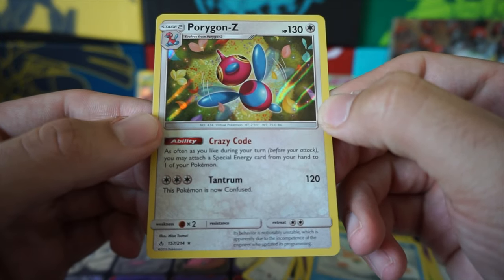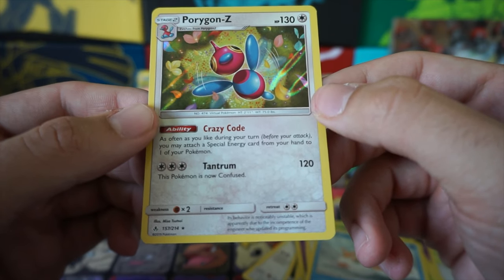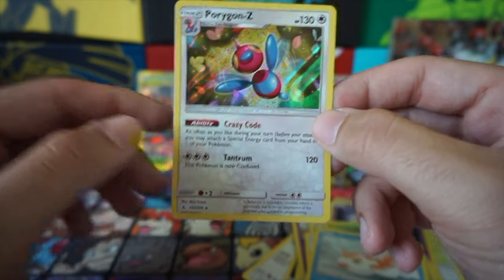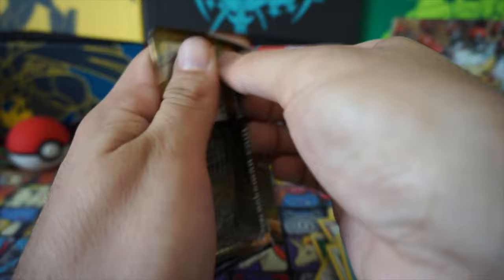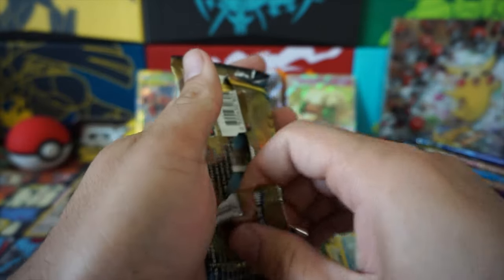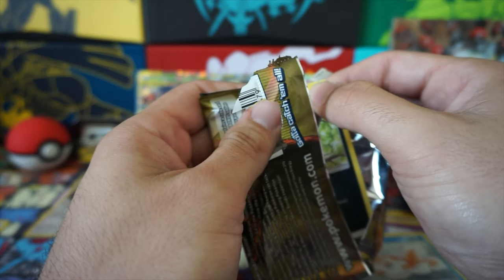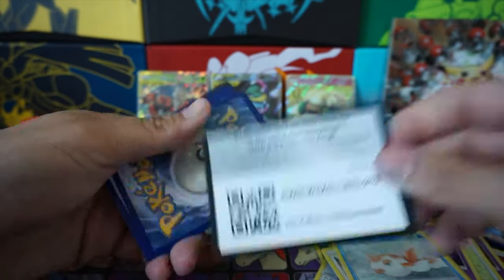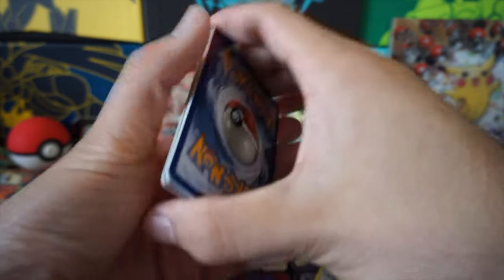Let's read this ability. It says: as often as you like during your turn, before you attack, you may attach a special energy card from your hand to one of your Pokemon. So this is an extra free energy attachment — it's a good card. It's an evolution though. You can attach any special energy card? As often as you like — so yeah, it's like Magneton. Imagine putting like four triple acceleration energies — that's game right there.